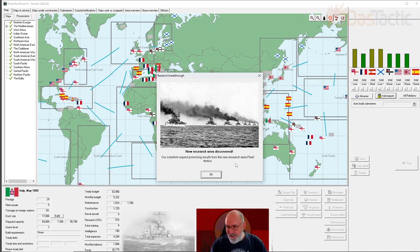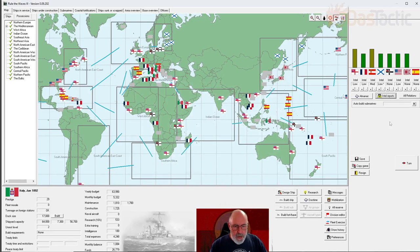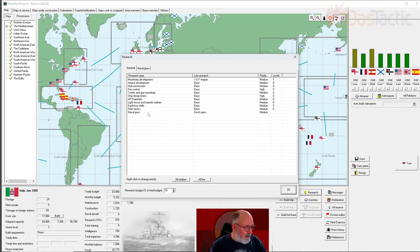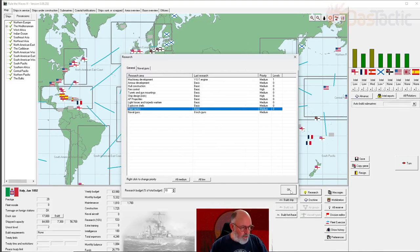Our Mata Hari spy has been able to get information from the French - we've got a low level of spying on them, and this is the first spy mission we've seen. We're getting new research areas; I'm glad I did this. New research area discovered: our scientists expect promising results from fleet tactics. This is now a new area - I won't spend too much time, let's rattle through and try to get through a year or so of development.